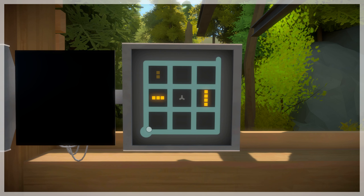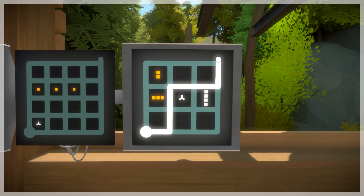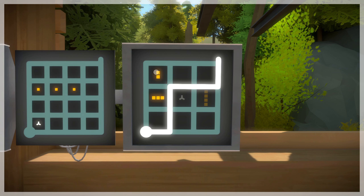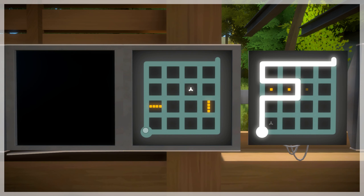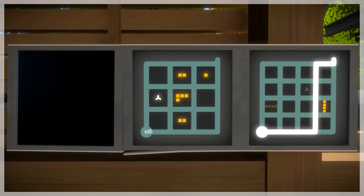Oh... I think it says that weird symbol on each panel can subtract one rule from a board. Which would — and if it subtracts this — then you'd only need two here and three here. So hold on, let me see if this works. No. Hmm. What if we just do this... You're kidding me.